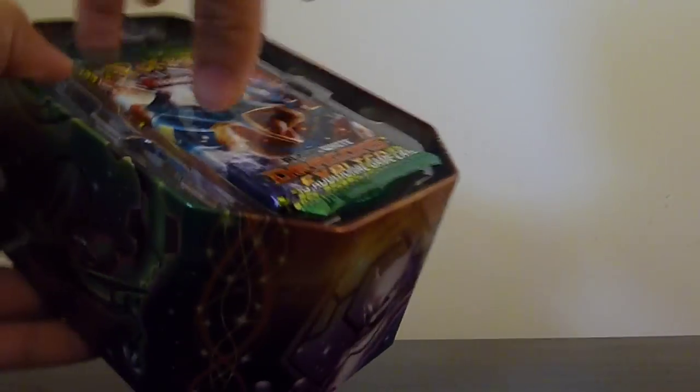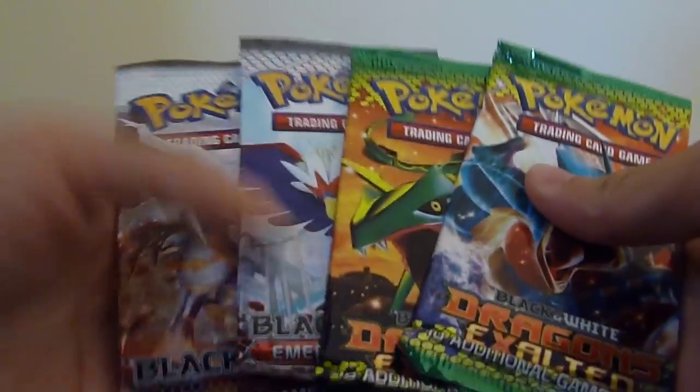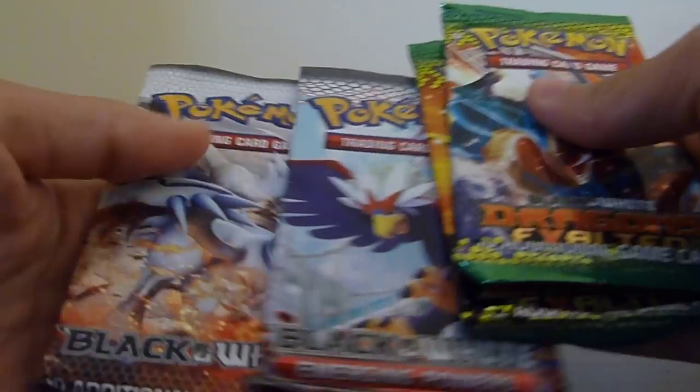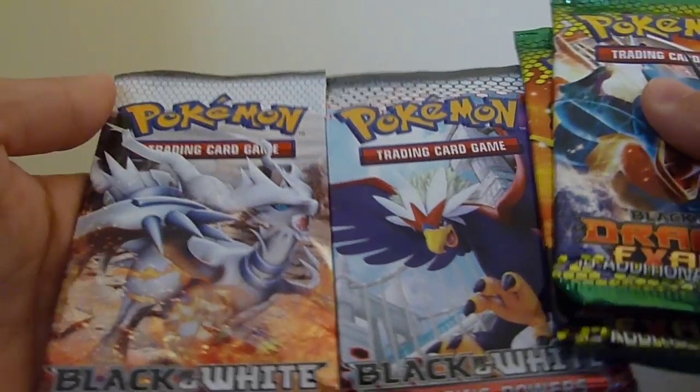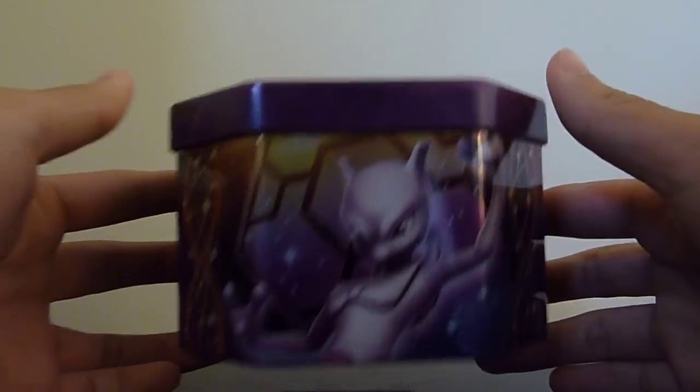The code card. The four packs: two Dragons Exalted, Emerging Powers, and Black and White. Put all this back. Yeah, I'm really liking this tin.